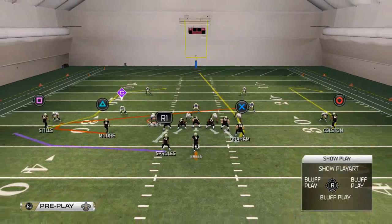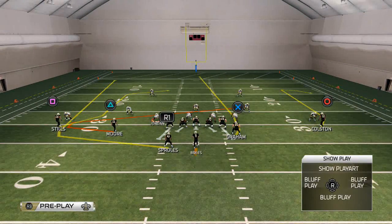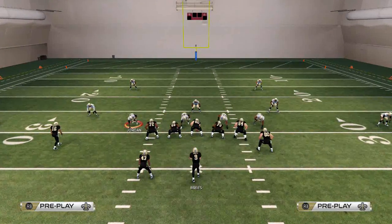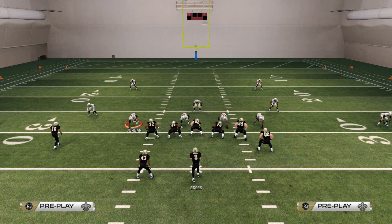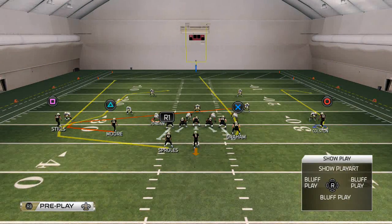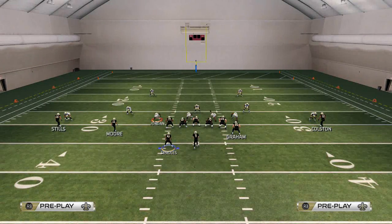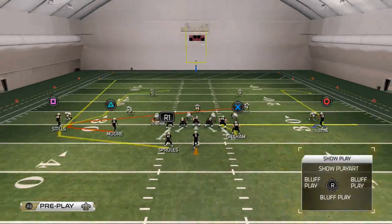The only adjustments we want to make: take Darren Sproles and put him on a wheel route. If the coverage shows two high safeties — meaning Cover 2, Cover 2 Man Under, or Cover 2 Sink — we're going to potentially get a press on the outside. So we leave Colston on that comeback route instead of a smart-routed out route. Then we take Jimmy Graham and put him on a zig route.